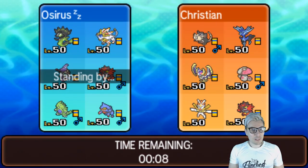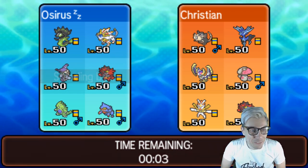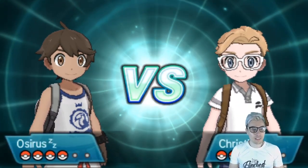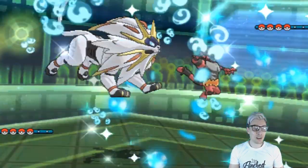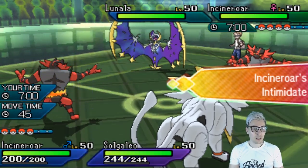I hope they bring Alolan Raticate — I really do. I love seeing these quirky Pokémon; it's always fun and people being imaginative, coming up with really cool strategies. I always admire people who try these things out. We're going to see Incineroar and Lunala come out for my opponent, and we'll lead off with Incineroar of our own.